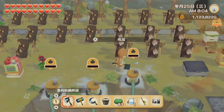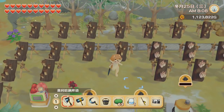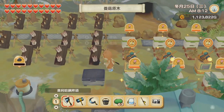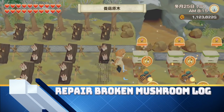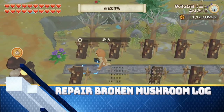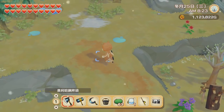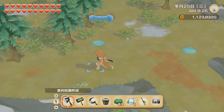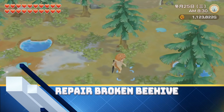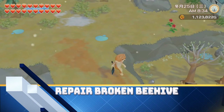Before we start our mushroom and honey farm, we first need to unlock it. In order to unlock the mushroom log, we first have to unlock the area, and then you will find a broken mushroom log in the wild that you need to fix first before you can buy more. After you fix the first mushroom log, you'll be able to buy it from Nigel. And once you unlock area 3, where we are right now, you'll be able to find a broken beehive in the wild, and you need to fix that first before you can start honey making.